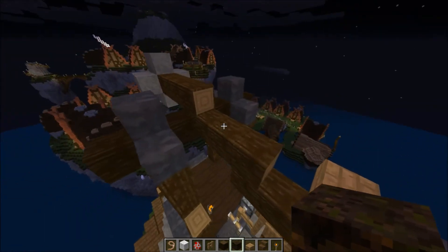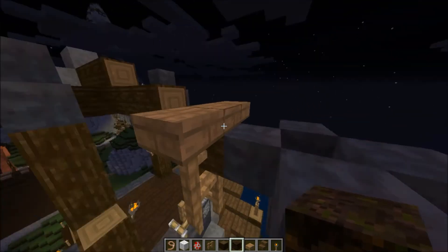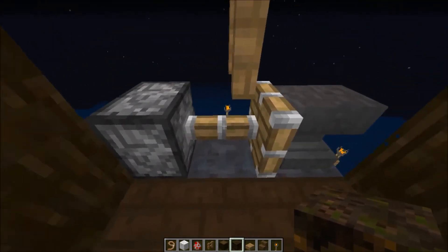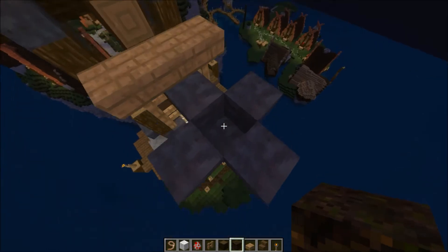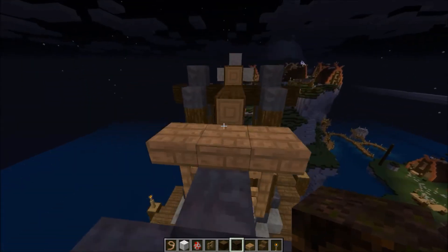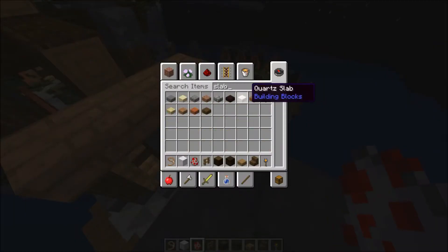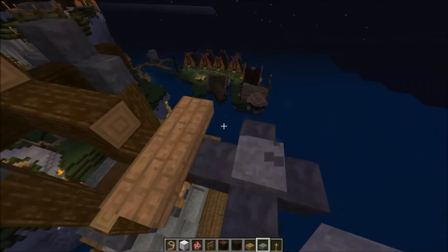The catapult is basically a big arch of wood with iron block clamps, a spruce log in the middle as the pivoting area, and oak logs for the handle. I have this fence-oak wood combo that's supposed to be like the rope that pulls down the catapult. I also tried using a piston — I'm not too sure how I like it — and then this anvil as the cranking area, and the launch area where items get launched from. I thought of using a chicken with a lead.